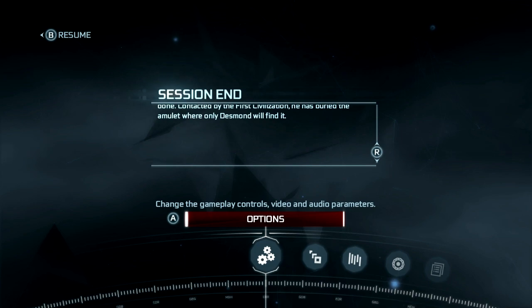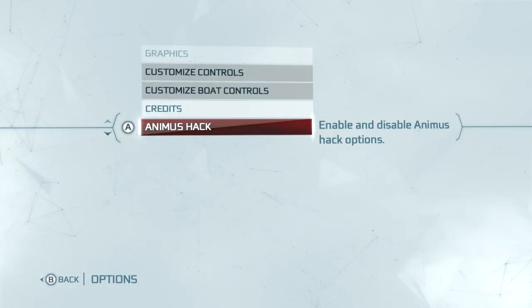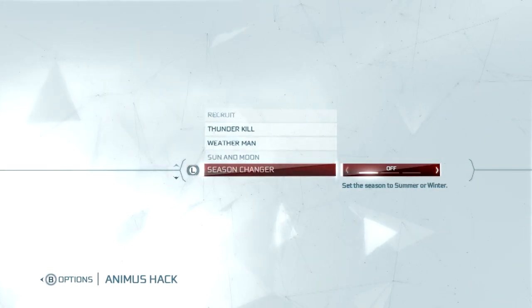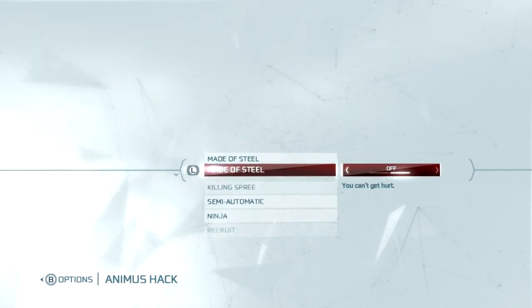To get to the cheats, you go to the Options menu in the Start menu and scroll down to Animus Hack. These are all the ones you get by finding the pivots. We start off with Maid of Steel.